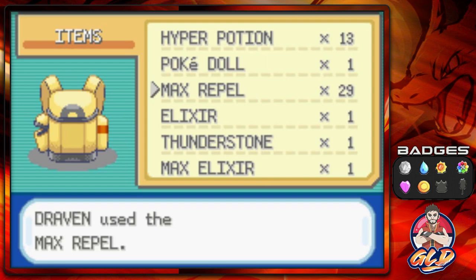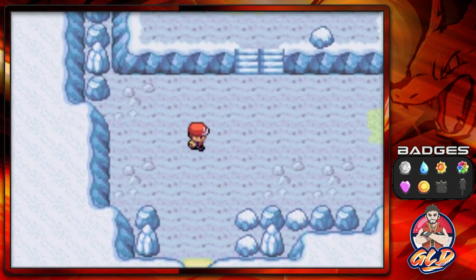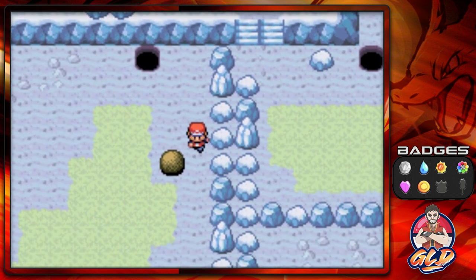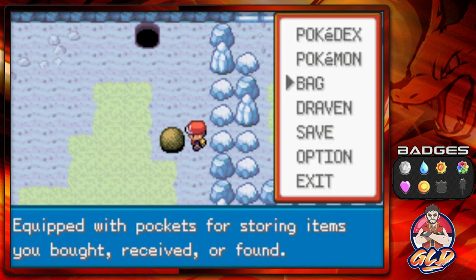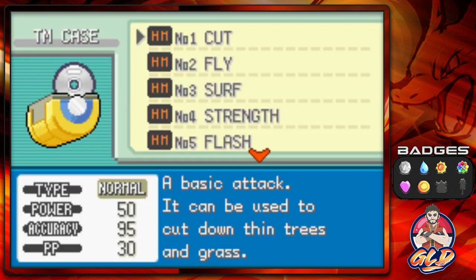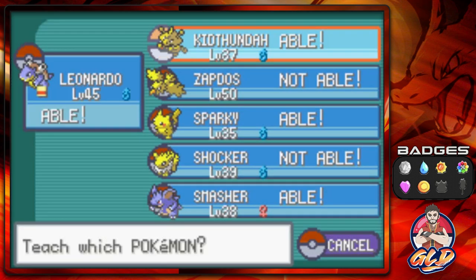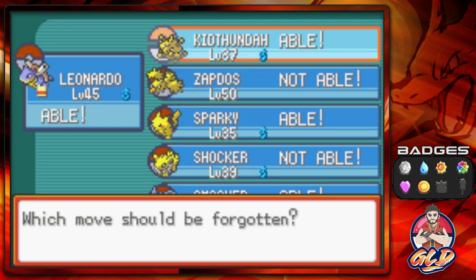Here are the Seafoam Islands, home to a lot of water type Pokémon — rare ones too, like Slowpoke, Slowbro, and Krabby. You can actually find them here. You also need a Pokémon that knows Strength to push boulders around. There's just one little issue: I forgot to teach somebody Strength. Luckily I do have a Pokémon that can learn it — Kid Thunder — so let's go ahead and teach him Strength.